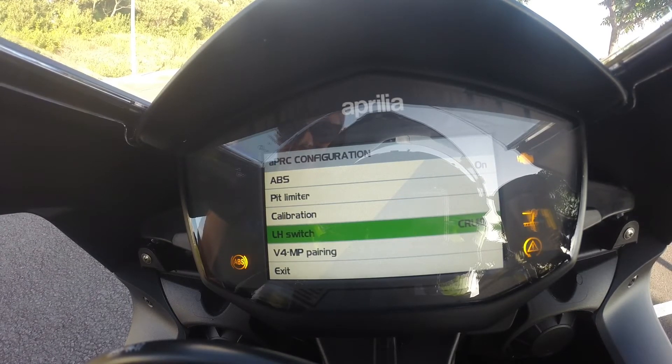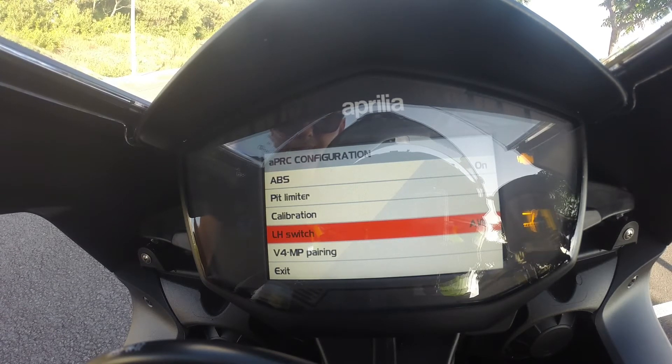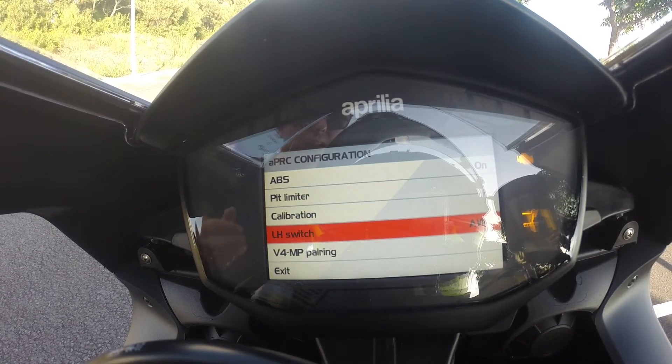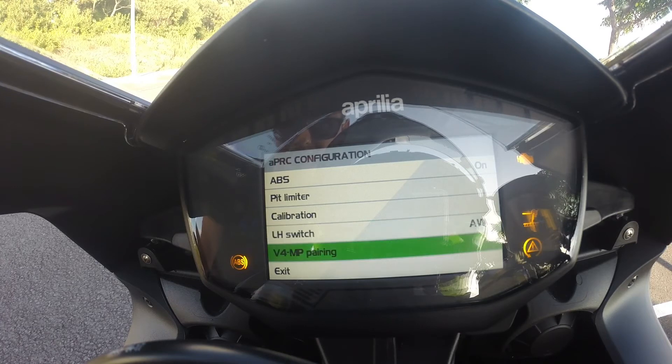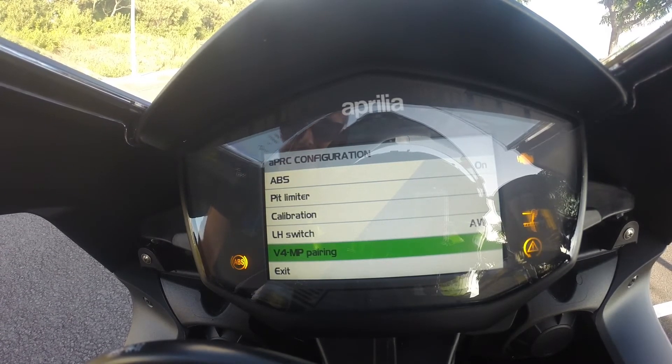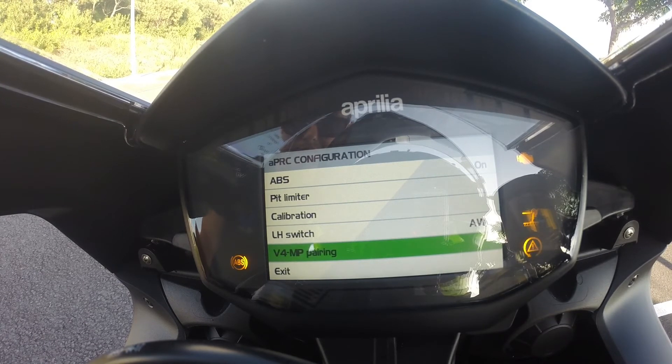The LH switch is the button on the left that I mentioned — it can be used for cruise control or for anti-wheelie. If you decide to change it, you come here and select Aprilia wheelie control, and then on the fly you can use this button to go down the levels of the anti-wheelie or switch it off. And this section here is for pairing your phone with the bike to use the APRC MV4 application.